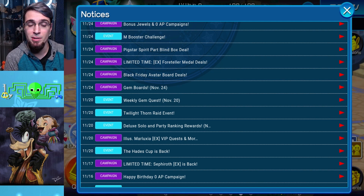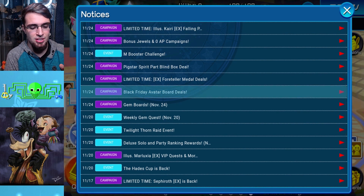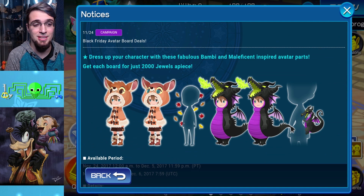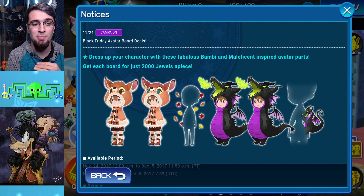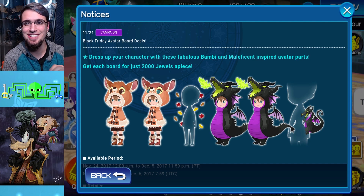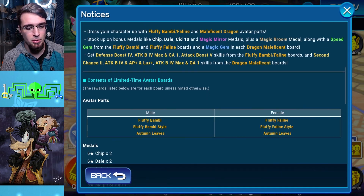The Avatar boards also give you gems along with a bunch of other stuff. So that's the Gem Board. Now for the Black Friday Avatar boards — I know a lot of you already know what's going on, and besides how amazing these avatars look, especially the Maleficent Dragon one, it looks so good — here's what's in these boards.